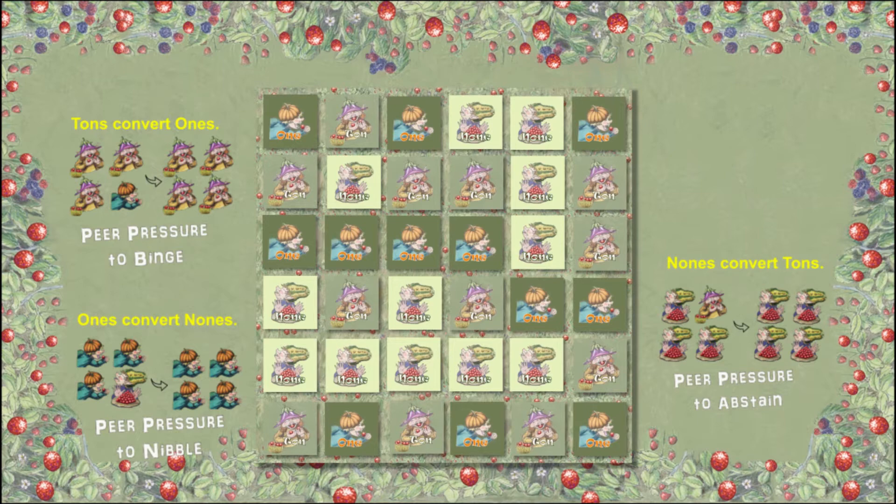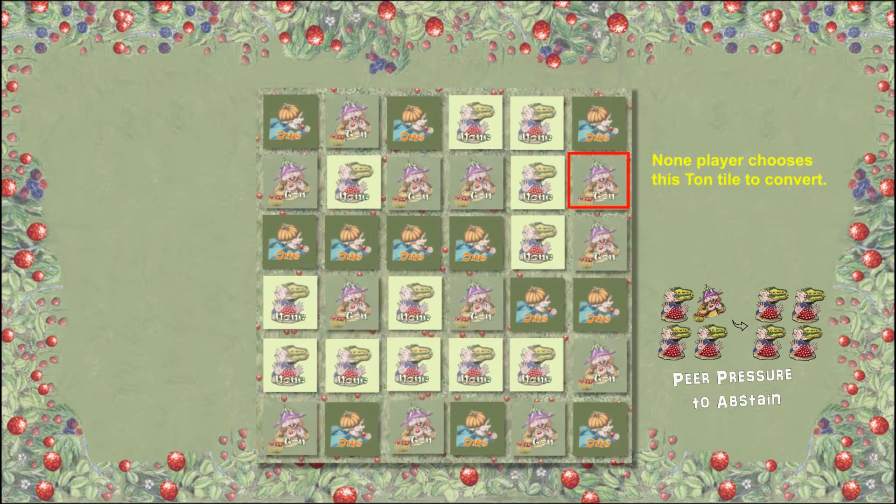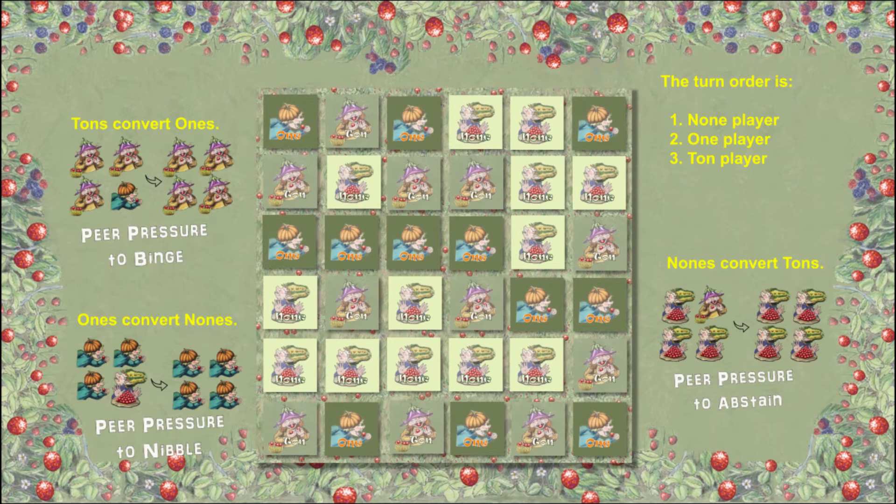You can only convert one tile on your turn, so choose carefully, or refuse to convert any tile. For example, nuns can convert any one of the vulnerable tons — shown here in red. Vulnerable tons are next to three or more nuns. A player can only convert one tile on their turn. Here the nun player chooses a ton tile to convert, and the nun player's turn is over.